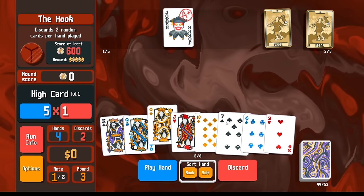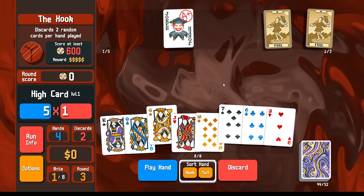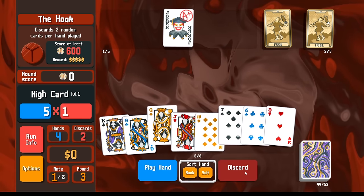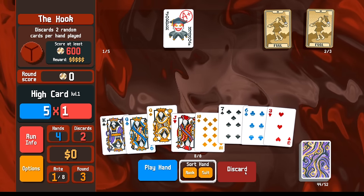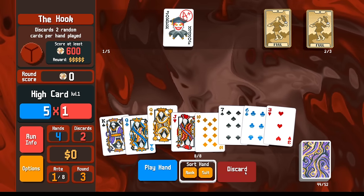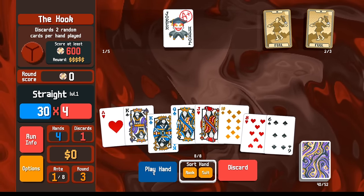So if I wanted to, I could start to discard and start to look for a straight, either a 9 or an ace here. If we don't get it using two discards, we're pretty dead. Let's try it - 9 or an ace. We did get the ace, so actually we just win.